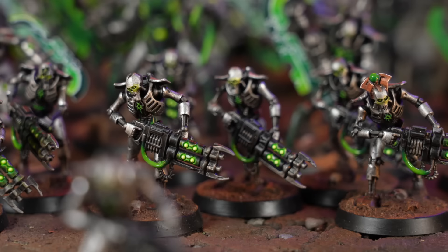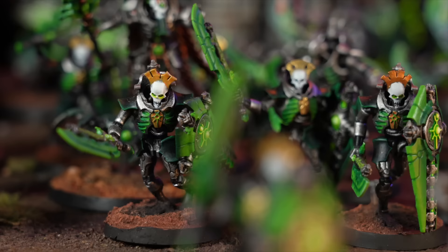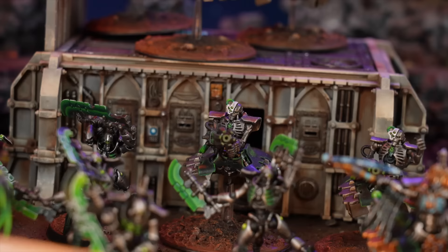For the battleline, there are two blobs of 10 Necron Warriors - just to sit on objectives. The fun stuff includes 10 Lychguard with Dispersion Shields for their tankiness. Two squads of six Skorpekh Destroyers - all with the same weapons now, which keeps things simple. And a squad of six Lokhust Destroyers who will shoot a lot. With the Necron Dynasty rule, units with a leader hit on twos and reroll ones.